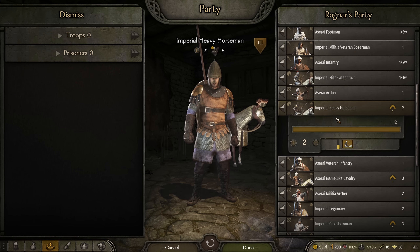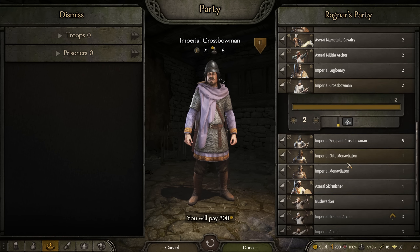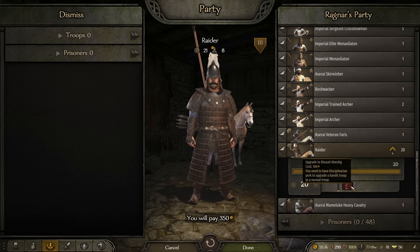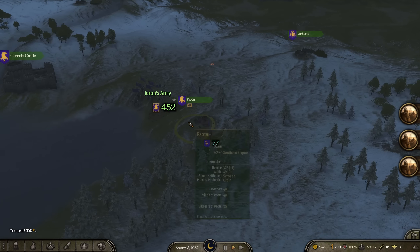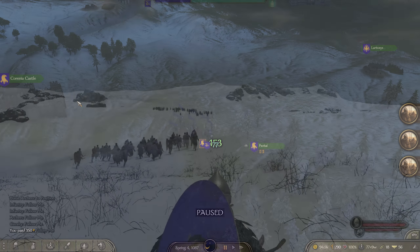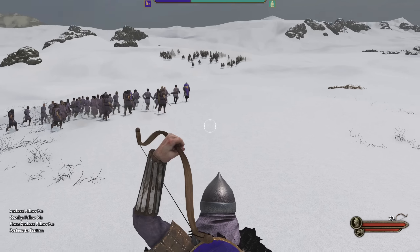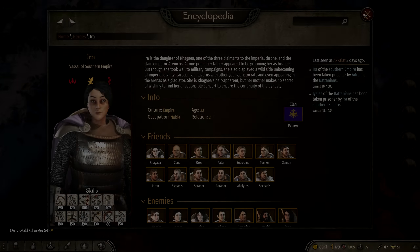Right now I have around 90k in the bank, with a large army of about 90 highly trained soldiers — the highest tier Mamluks, highest tier horse archers, the best infantry and best Palatine archers from the Empire — and I'm still making a huge amount of money. Currently I'm gaining around 1,200 denars a day after all expenses, and that's with 1 castle's taxes, 2 fiefs, 4 shops and 1 caravan — though the caravan is fairly recent and not yet at full earning potential.